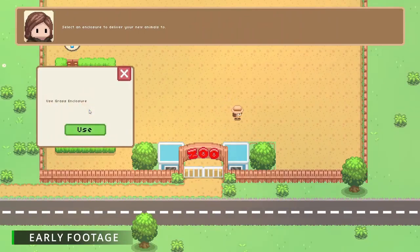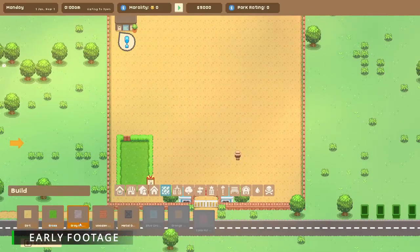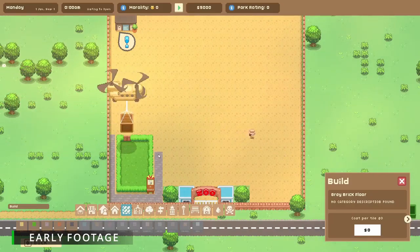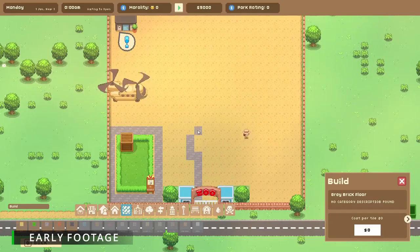All right, so we have our enclosure and we can start picking up some animals. Now luckily for us, Australia is having a bit of a rabbit problem. So if we head over to our world map — this is where we're going to pull all our animals from — and for now Sydney Zoo has us covered with two new baby bunnies. So let's grab those. You've received a pair of rabbits — let's pop them in our enclosure.